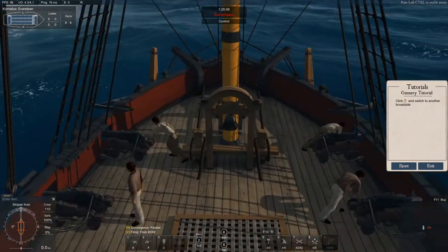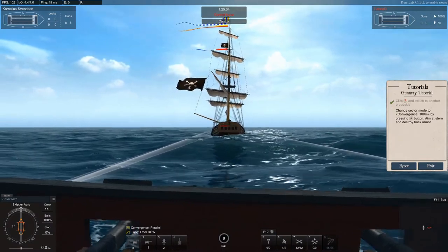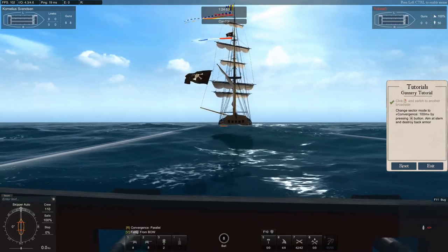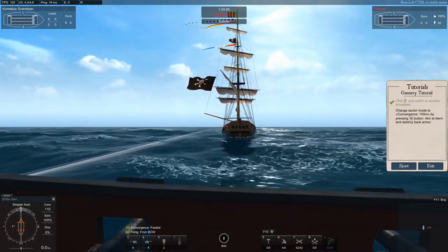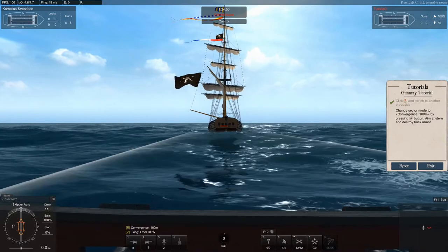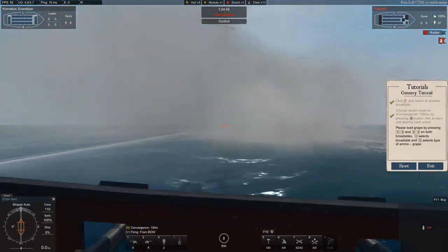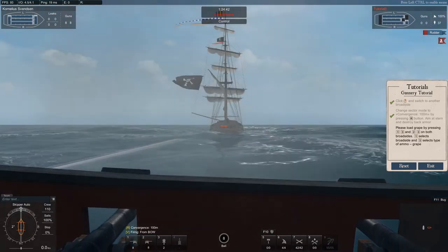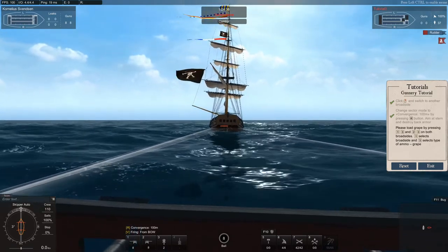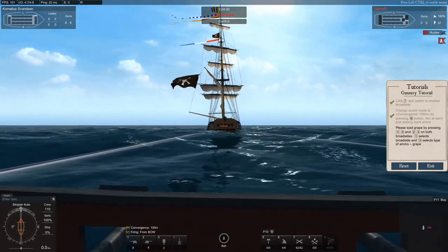Right-click to get out of the gunnery mount and switch to the other broadside. Now it's going to teach us about convergence — basically where the line of aim of the guns actually meets. Press R to change convergence to 100 meters, then aim at the stern and destroy the back arm of the ship. Playing around with convergence is a good way to maximize damage in raking situations at certain ranges — I've covered that in my Naval Action basics video on gunnery.